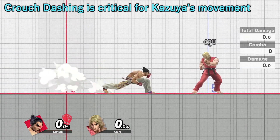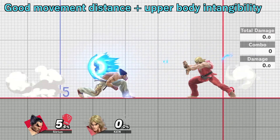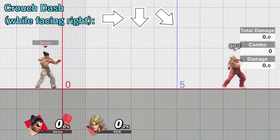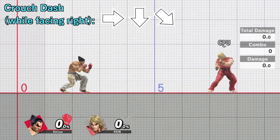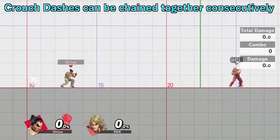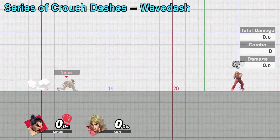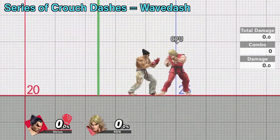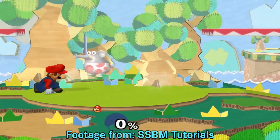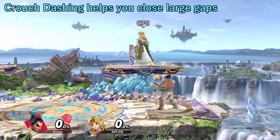A crouch dash is a key movement option for Kazuya. It propels him forward a good distance while also making his upper body intangible to attacks. The default input is a Z-Motion, or Shoryuken input. You can chain multiple crouch dashes together if you do the inputs fast enough — this is called a wavedash. In fact, this is the origin of Smash Bros. Melee's wavedashing. This is a good way to close the gap between you and your opponent if they're far away.